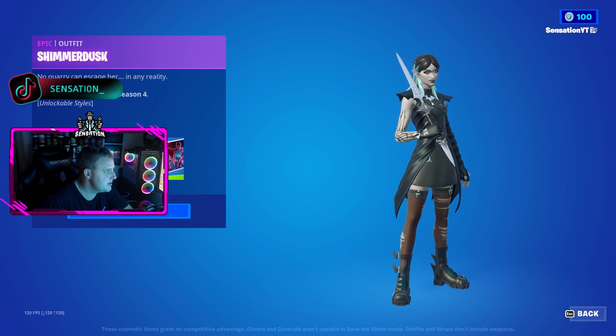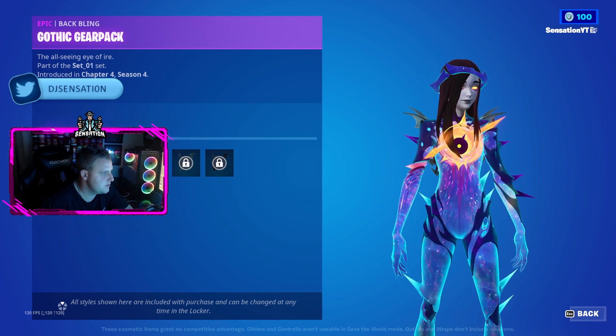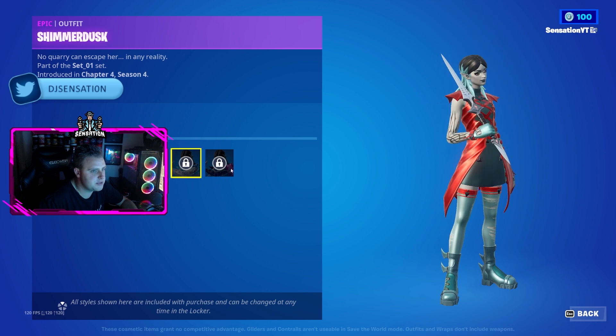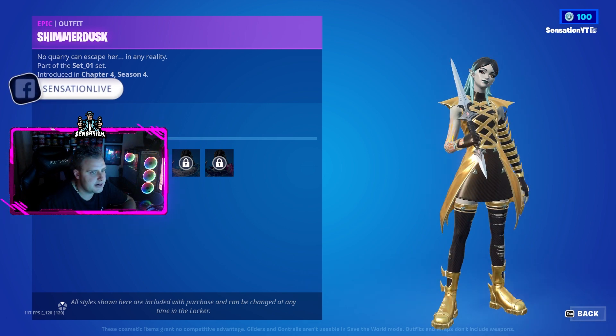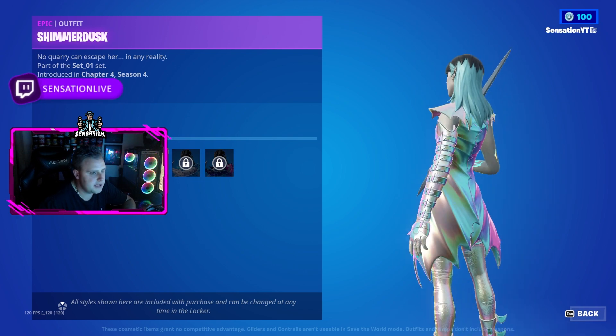So you get the Shimmer Dusk skin with different preview styles. You also get the back bling as well, which is pretty crazy. You get her in the red style, and you get her in the gold which looks super dope.